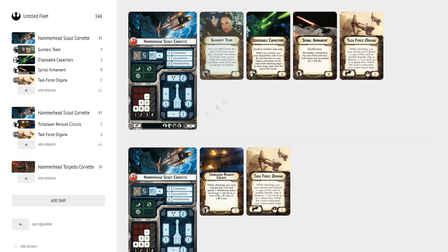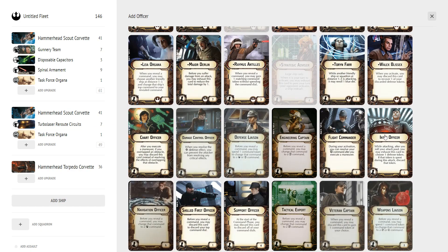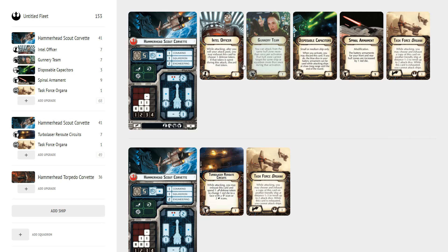You're now up to 61 points with those upgrades. You can further improve this by adding Intel Officer: when you roll well and get double hits, the Intel Officer lets you say 'if you want to brace, you lose your brace.' And if you don't like your first roll, you can save it for the next shot — ideally pointed so you have two ships in your front arc. Side arc shots with a Hammerhead usually mean something went wrong.